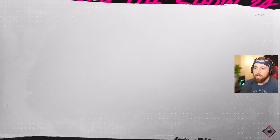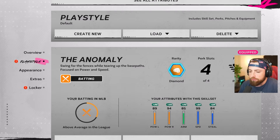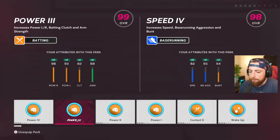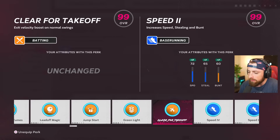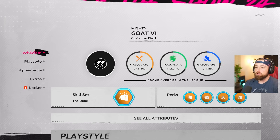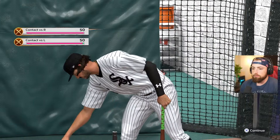Wait, did that save? All right, there we go, we're good. We are ready to hit a 7,000-foot home run. I need to change this back to what I was using before, which was the Duke, and then these were — I believe — power, power, and then we had Clear for Takeoff, and then another power. All right, that's what we're rocking with. Let's go. Again, this is basically cheating, but this is going to be hilarious. Let's find out.